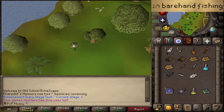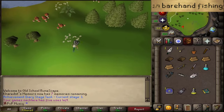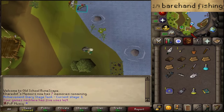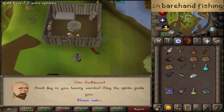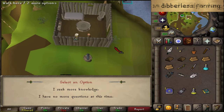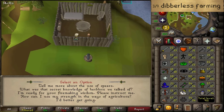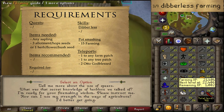Once you've caught a raw fish with your bare hands, make your way back to Otto Godblessed to complete the second barbarian training method out of 9, and also the final Barbarian fishing training method. Back at Otto Godblessed — 'I have fished with my hands' — to complete this Barbarian training method. That is 2 out of 9. Let's say 'I seek more knowledge.' The next skill I'd like to get more training methods for is farming: the first one is Dibberless and the second one is Pot Smashing.